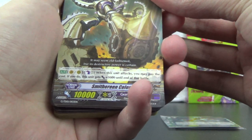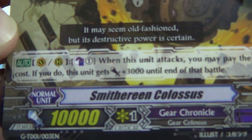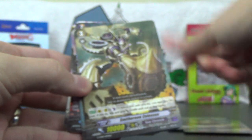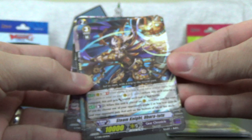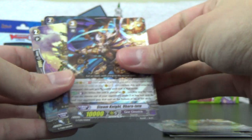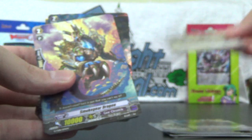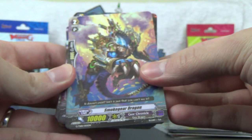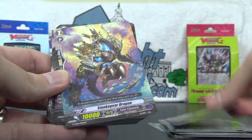We got Smithereen Colossus, a grade 3. Counterblast 1 gets plus 3,000 until the end of that battle — four copies of that. Steam Knight Barra Tutu — two copies of that. We got a Vanilla, Smoke Gear Dragon, grade 2, 10k — four copies.